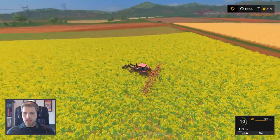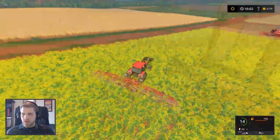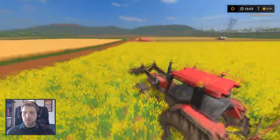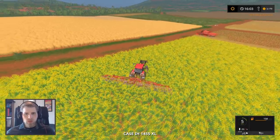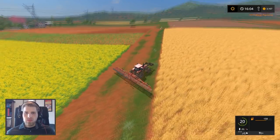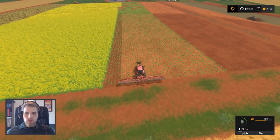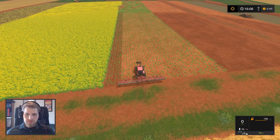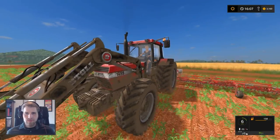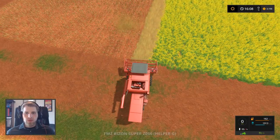Willie's at it again. Weeding doesn't work once it's at this growth state — we can see the ground is still a light brown underneath because it's too far gone for weeds to affect the growth. Willie, bless his soul, doesn't know that and went the wrong way, so we have to restart him. Hopefully Wilma just shows up and does it correctly — there we go, Wilma will do it correctly and we'll be good.